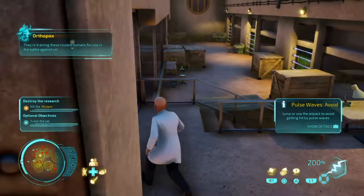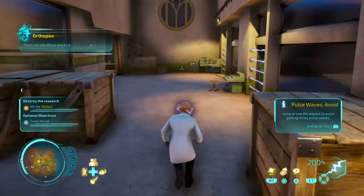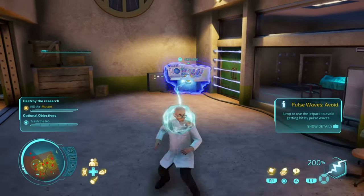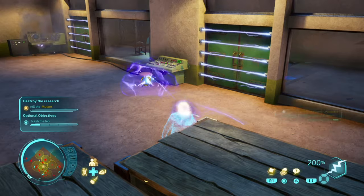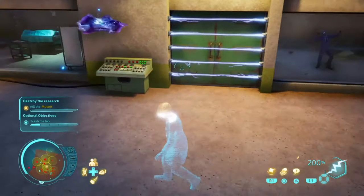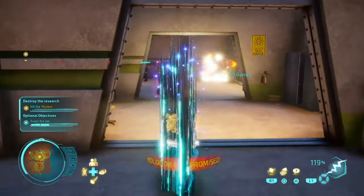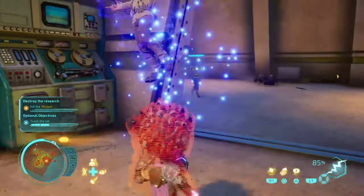They're going to battle against us and destroy everything at their lab. Don't run into those waves of energy — find a way over there. Obviously the next one, you've got to destroy the whole lab.